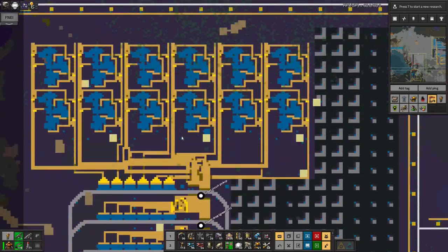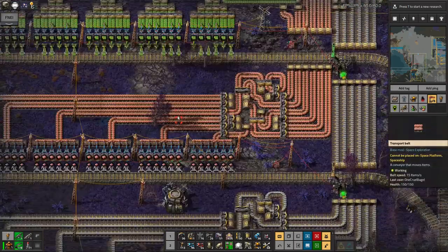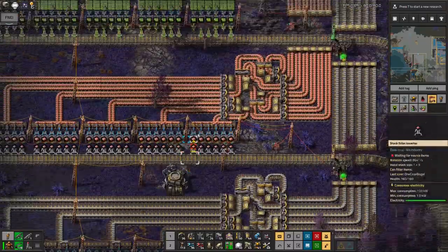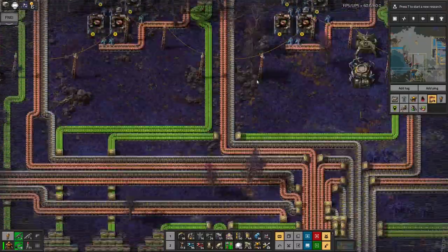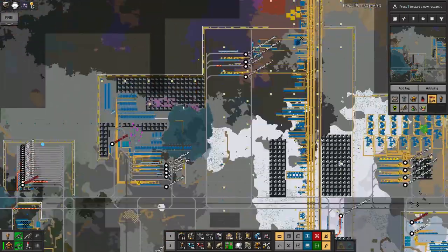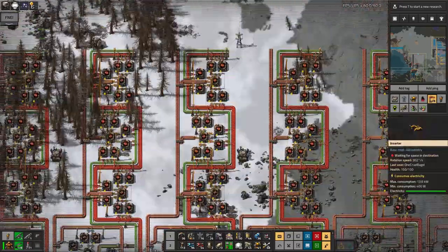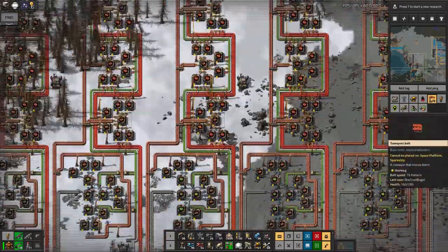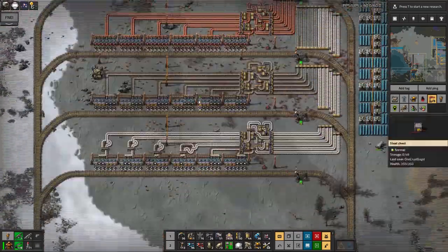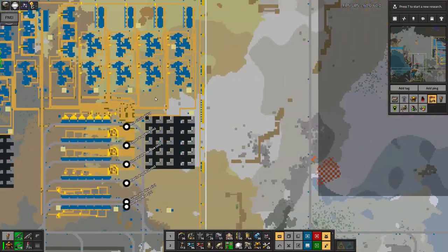I've built some factories out here. This one makes all of my green circuits — stone and copper being delivered by trains, made into green circuits, which can then be picked up by train and taken off elsewhere. Over here I've got the same sort of thing with red circuits: green circuits being made into red circuits, so that means I've got plastic, stone, and copper coming in and red circuits going out. I've got loads of them. Blue circuits over here — well, I don't have any copper because copper has been a problem, and blue circuits are really expensive. But at least I've got 82,000 blue circuits in stock, so that's basically okay — I just need to fix my copper supplies.